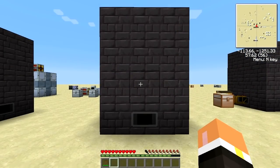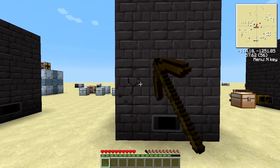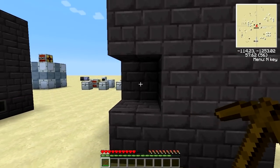To pick up the blast furnace you can use any kind of pick. For example, I'm using a wooden pick here and it'll still get it — it takes a while since you're not supposed to be able to break it with this, however it'll still return the block to you. As you can see, we got it back.